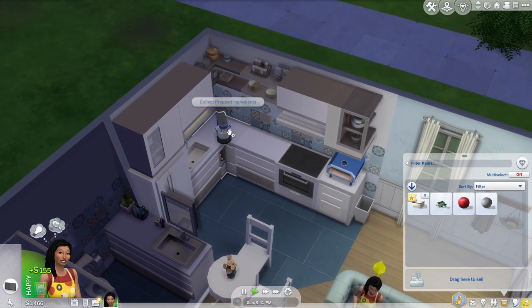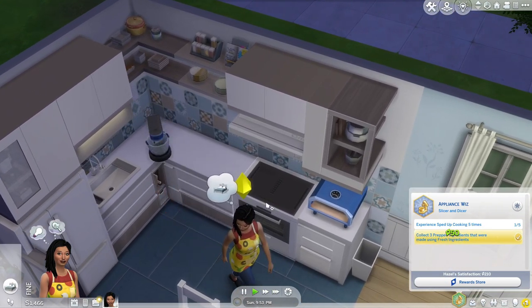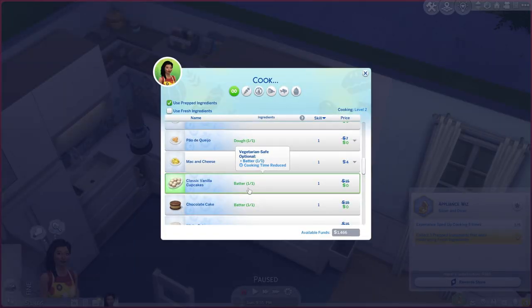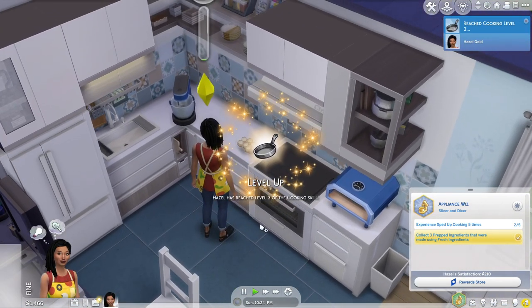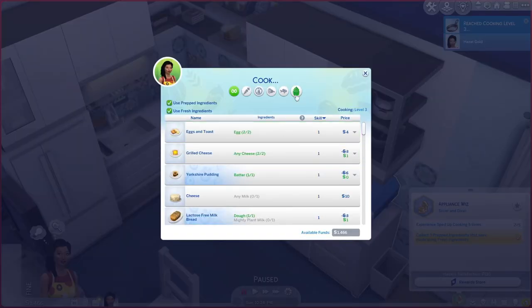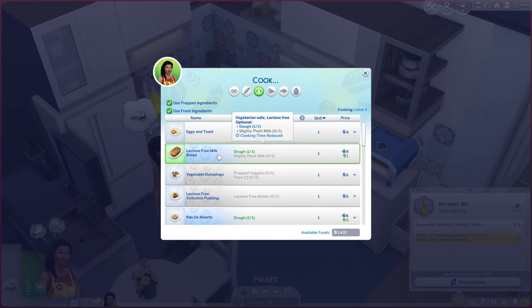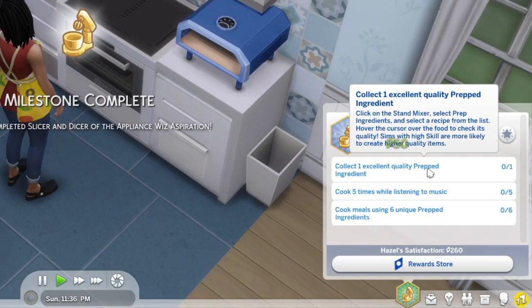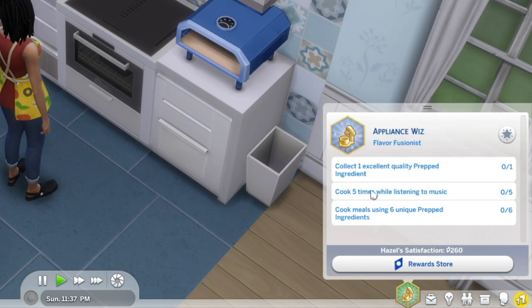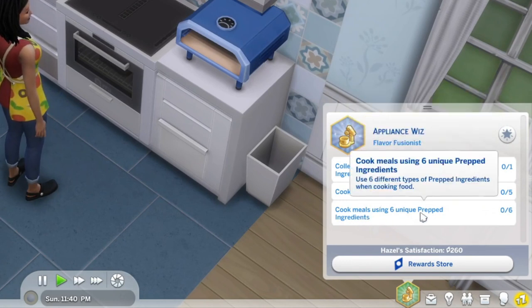Stop it! Collect your prepped ingredients. I guess she can go to sleep. Let's just make cupcakes again — perfect. I'm just going to have her keep cooking because we could sell this tomorrow. Let's sell bread. Collect one excellent quality prepped ingredient, cook five times while listening to music, cook meals using six unique prepped ingredients.